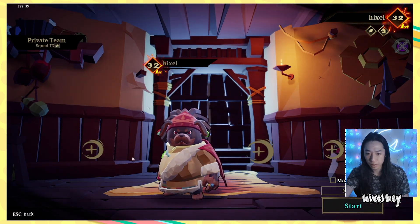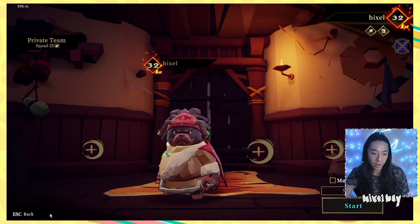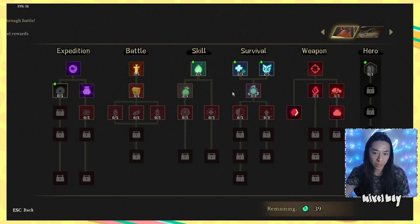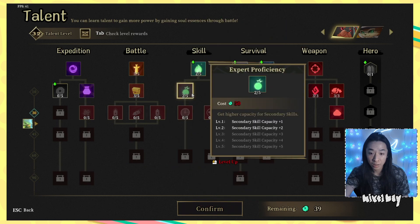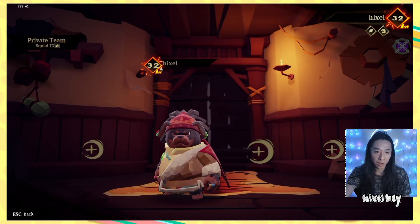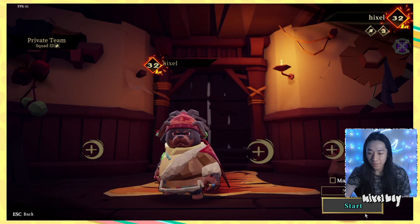I won't tamper and dig around the menus too much. I know there's like meta progression and all that. Actually, maybe it's a good idea to do the talent tree. Do I have a lot of currency? 39. How much do things cost? 40. Okay, screw that. Let's jump right into... Oh, I don't even have any of those unlocked.